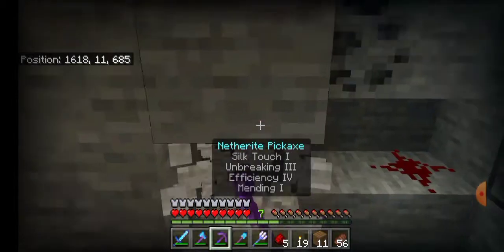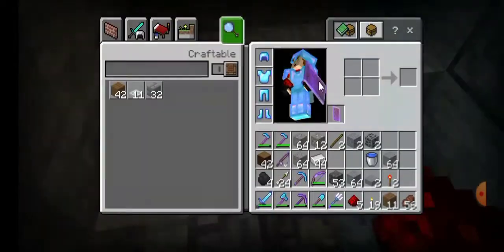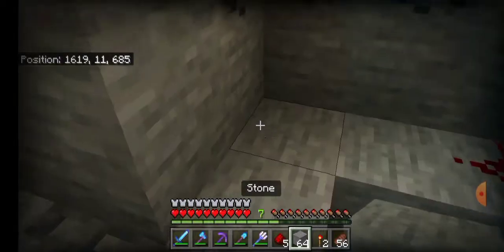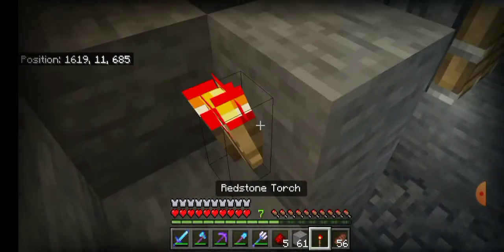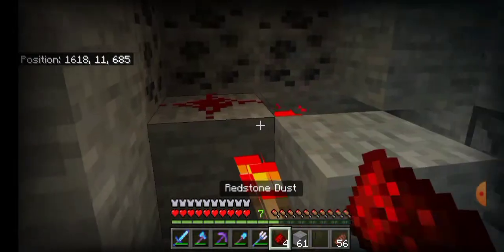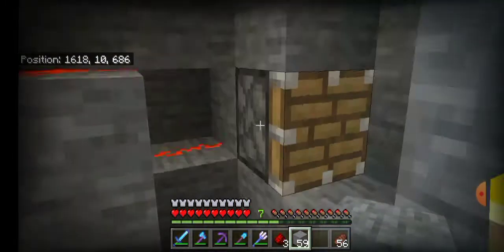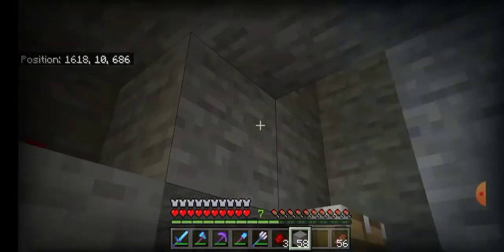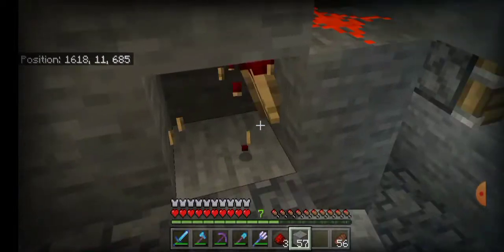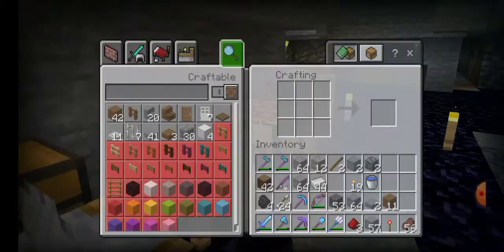This is actually a very early design I made for a redstone torch clock and it's quite a useful system as it doesn't break. It's basically two torches and two pieces of redstone on top of each other, then a block above each torch. The two torches keep turning each other on and off, creating a clock system. The only way to turn it off is to break one torch or power one torch.